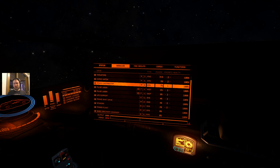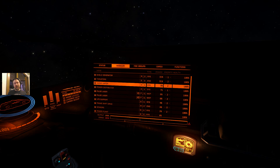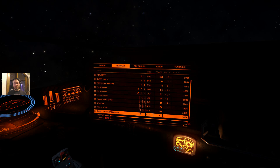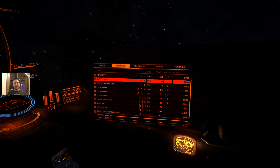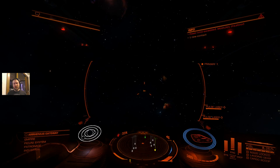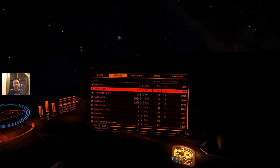The next item I always recommend: cargo hatch. Don't confuse this with the actual cargo bay — this is just the hatch to open and close your cargo. You can't really scoop in the middle of a firefight anyway, and in this case that's nine percent of my power. I'll put that in group three as well. Now when I deploy my weapons, it only turns off group three — four percent and nine percent — which gives me plenty of room. I could theoretically go 13 percent over my total power and still shoot and fight with thrusters and shields up.